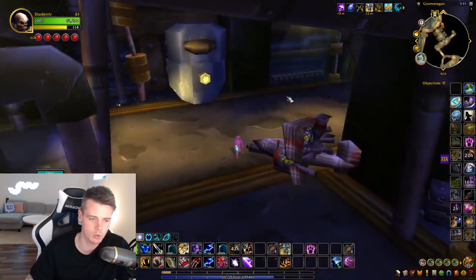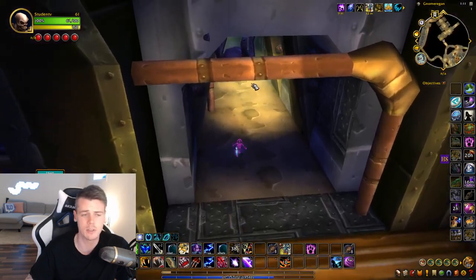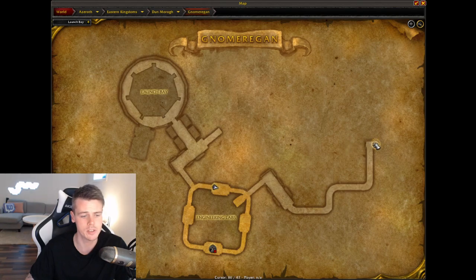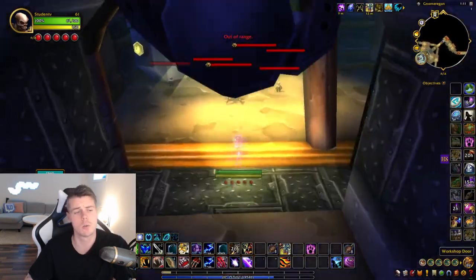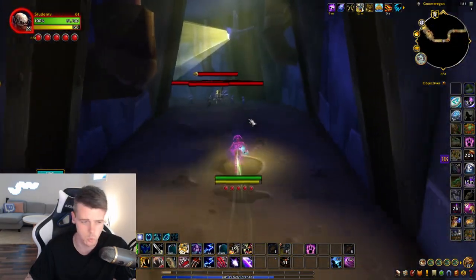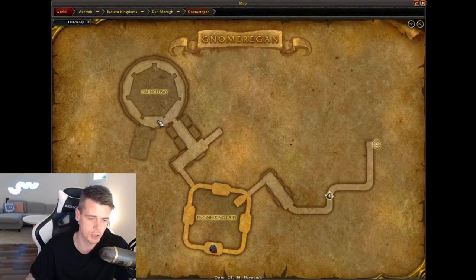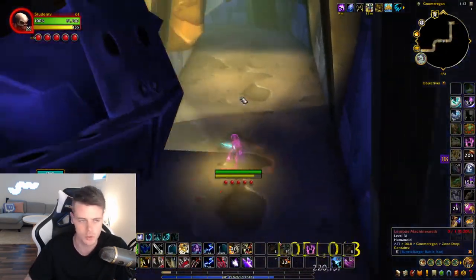A cool thing about Gnomer is that there's a second entrance exit point. So if you do it on a toon that doesn't have an ability to teleport out, you can easily just exit through that way - you can see it right here on the map. So instead of going to the launch bay, you just walk out this way. There are a lot of mobs here as well, so you're killing mobs as you're walking down, making it quite efficient. You also have time to clear the launch bay and then walk back and run out. Then once you walk out of the dungeon, you can reset the dungeon, walk back in, and you're going to be at the main entrance again.